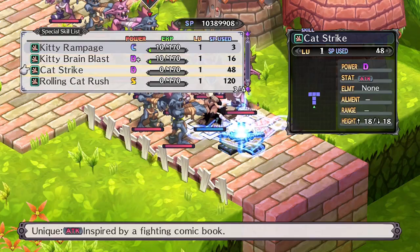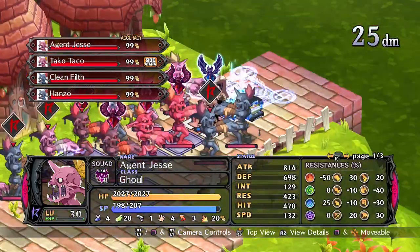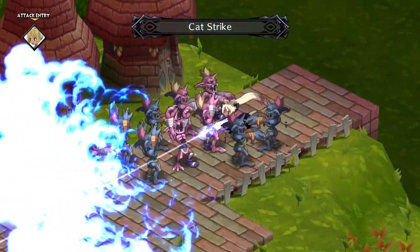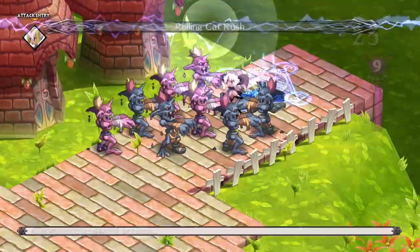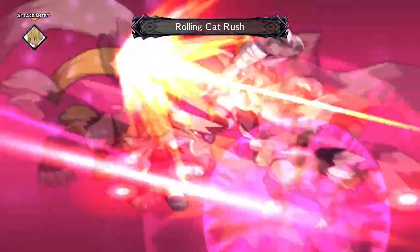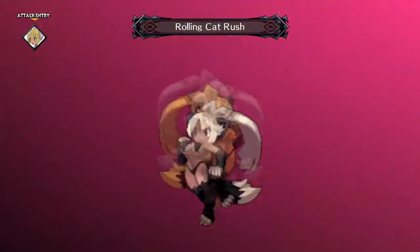Cat Strike hits in a rather odd T-shaped pattern in front of the Neko. The damage is okay, and it's a welcome attack as not all of her skills have a good range or hit many targets. Rolling Cat Rush is an excellent attack — it only hits one target within three spaces of the Phalen, but it does very good damage and has a chance to paralyze.